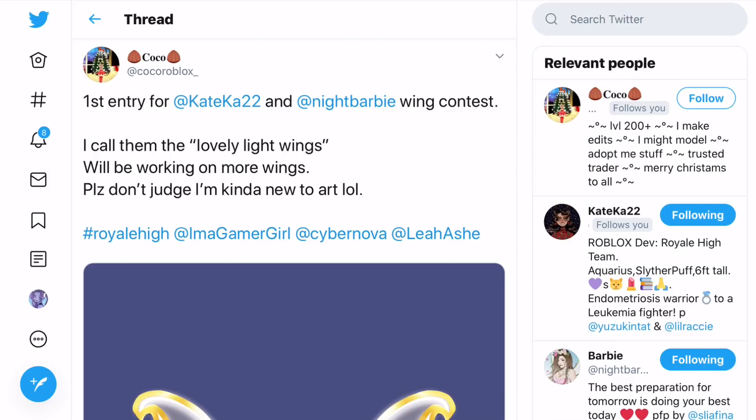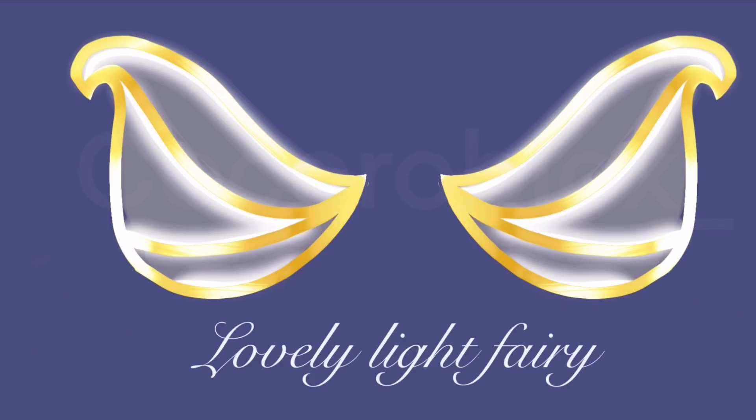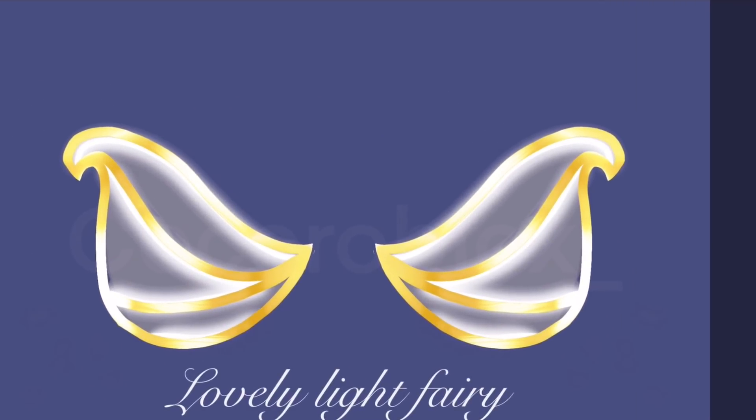Next up we have wings by Coco Roblox — first entry, called the lovely light wings. She says she'll be working on more wings and asks not to judge since she's kind of new to art. These are some cute light fairy wings — they look so adorable! Imagine a baby fairy wearing these — I want these for some baby outfits.